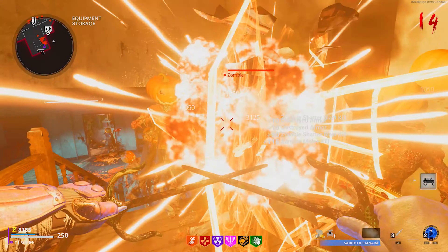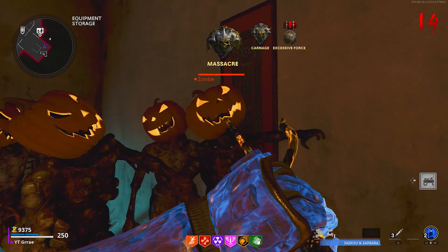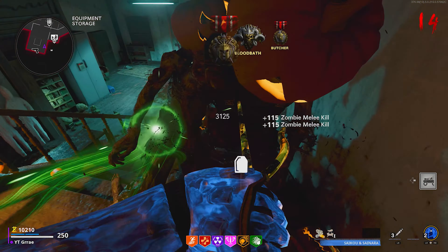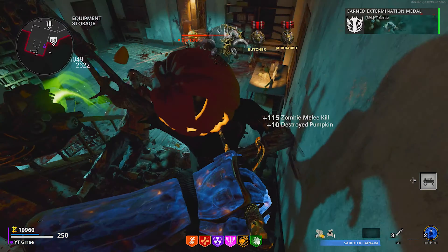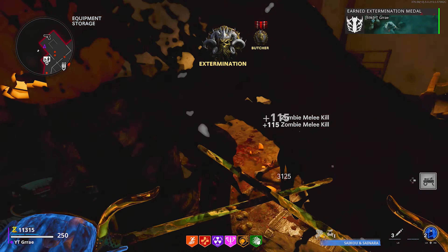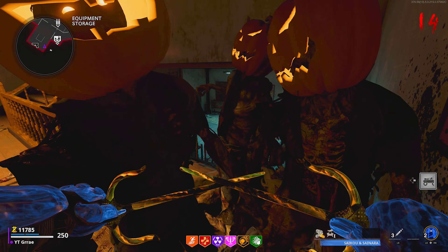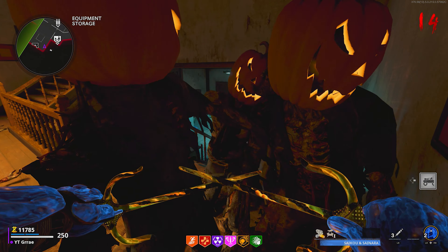What's going on guys, it's Gray here. Today I'm going to show you guys a brand new RCXD god mode glitch on Firebase Z. In this spot the RCXD is not going to get destroyed at all, so you guys can sit here forever to grind XP, camos, and rounds very easily. Make sure you watch the entire video because I'm going to give you a full detailed guide explaining exactly how to do this.